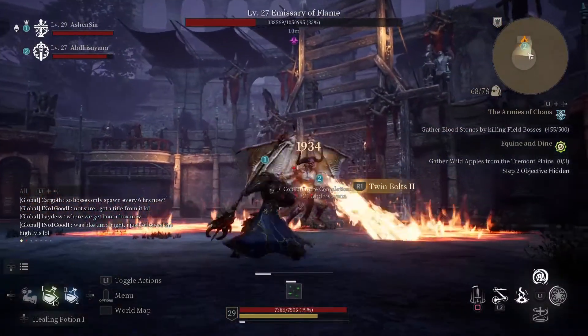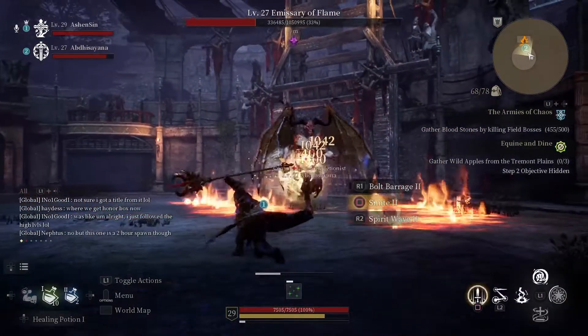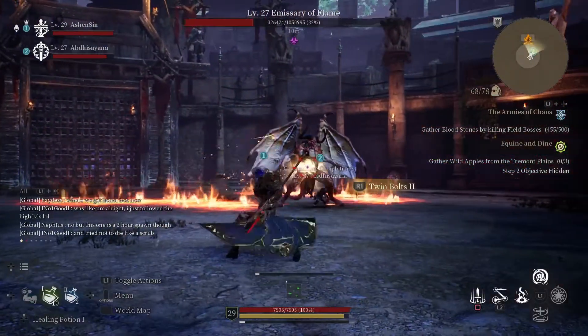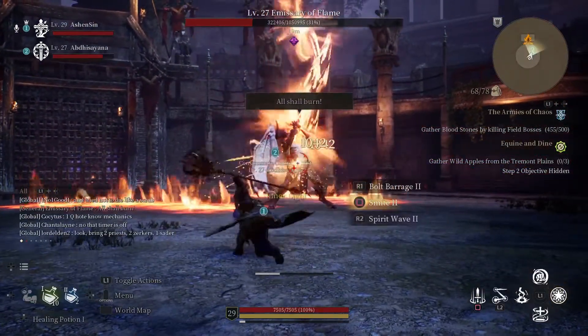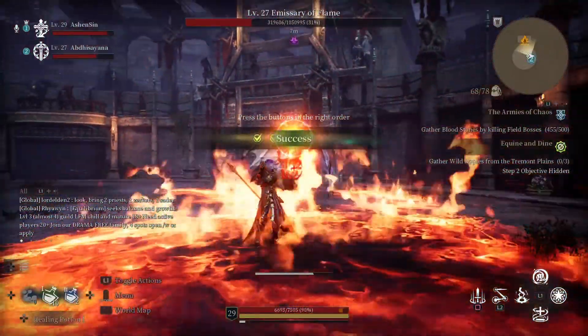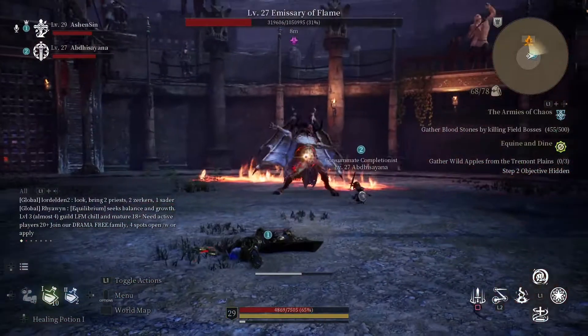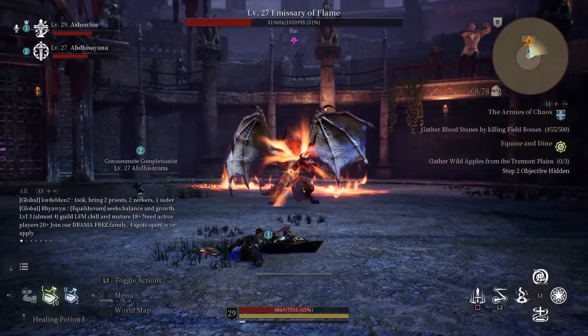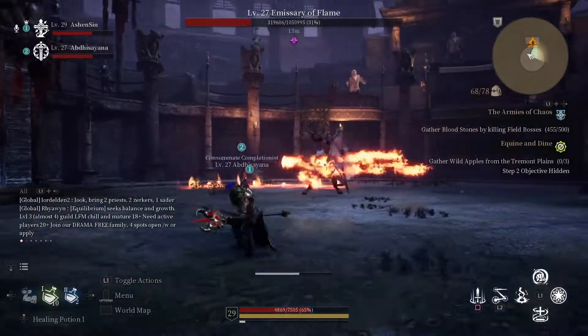I almost died right there just because I ate a face full of fire. Coming back to my comment about conserving stamina - I did a dodge roll for no reason, got stuck in a stun and didn't have the stamina to dodge roll out of it, took a ton of damage, and I'm just laying on the ground hoping I don't get hit again.